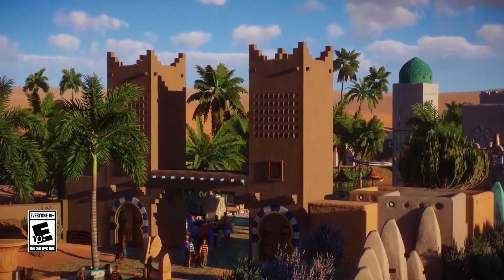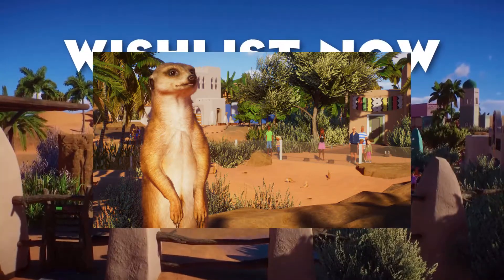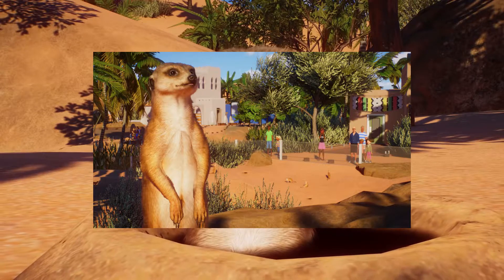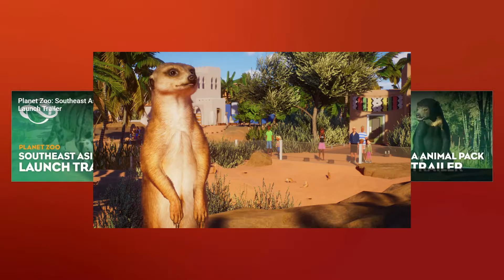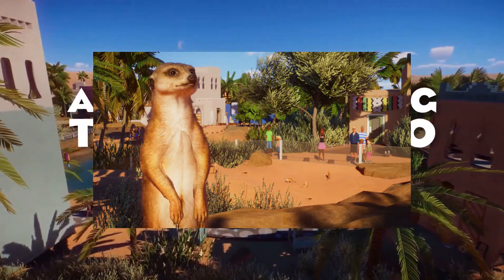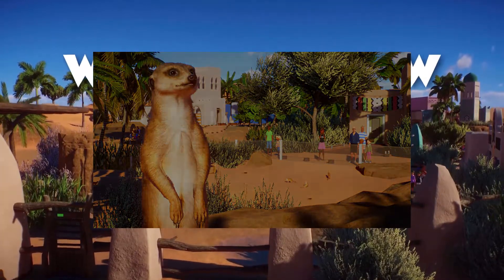First up, the flagship animal of the pack — at least in Frontier's opinion — is going to be the meerkat. It's on the cover art, it's on the DLC art, and good lord they look fantastic. They also feature really heavily in the trailer. These little guys are looking amazing. They're gonna have a cute little burrowing mechanic — a new behavior called digging, which is apparently only for meerkats right now. Hopefully it'll get added to other things like the aardvark later on, but yes, we finally have a true burrowing animal in Planet Zoo. In terms of modding, this is huge — great for mongoose, weasel, and similar type mods.